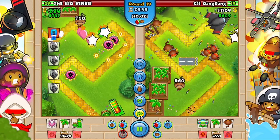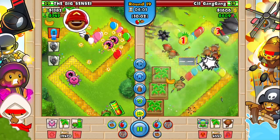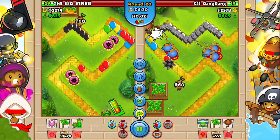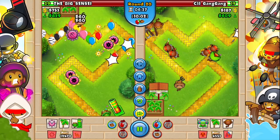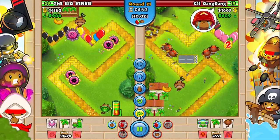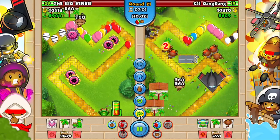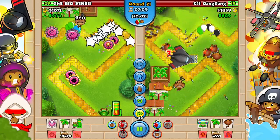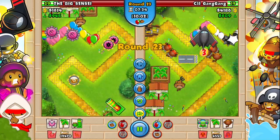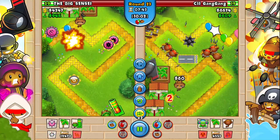Boomer is a really good mid to early game tower. It's not the best early game because of how expensive it is, but mid game the Boomer and Turbocharger are really solid upgrades. Since these are for under ceramic crucible, all you have to worry about is defending round 13 and perhaps a couple MOABs. Even if they send a BFB, you have the Boat Pull ability, and if they all-out you around 13 you can just Turbocharge and boost to defend.